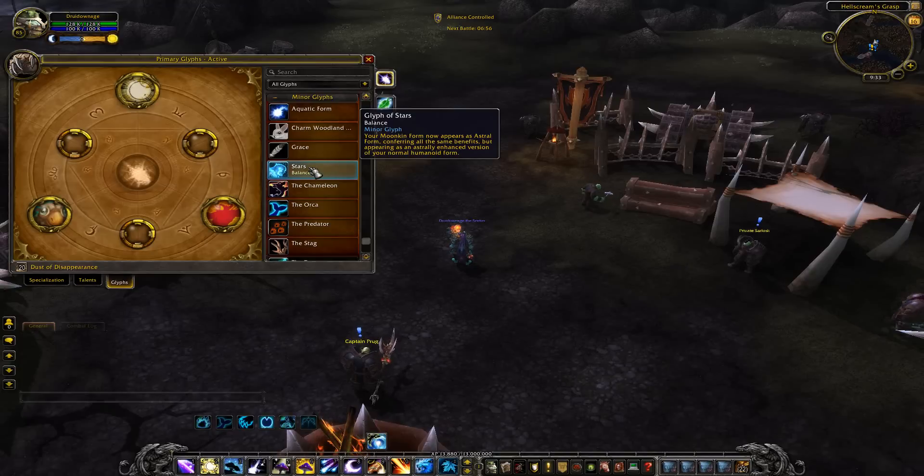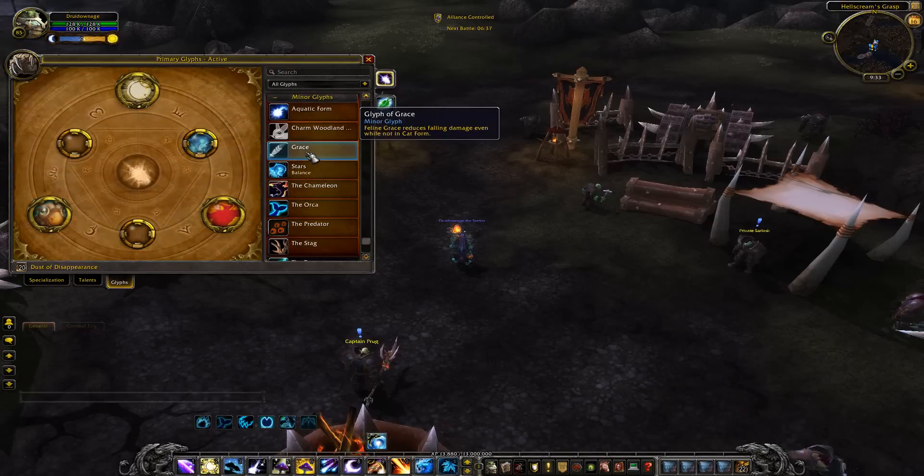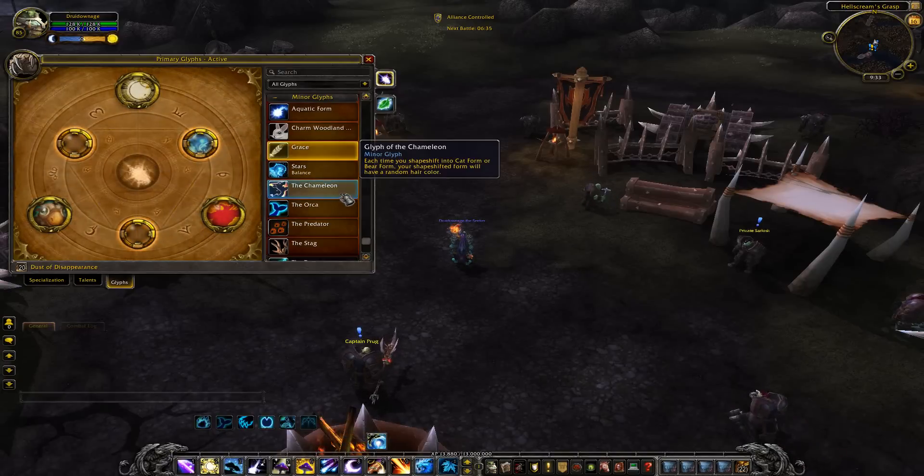Glyph of the Stars: your Moonkin form now appears as Astral Form, conferring all the same benefits but appearing as an astral-enchanted version of your normal form. That is something we're going to check out. Glyph of Grace: reduces fall damage. Glyph of the Orca: something I definitely want to check out.